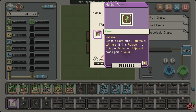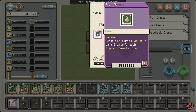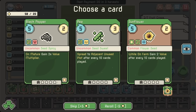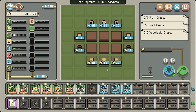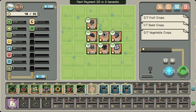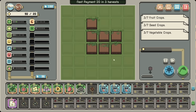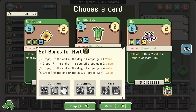When an herb matures or withers, if it's next to spicy or bitter, adjacent crops gain 3 value. I'm almost thinking we actually go for the black pepper. I'll move these together. Now we've got vegetables — now it's counting. Lemongrass is an herb. At the end of day, all crops gain value. And it's sour.